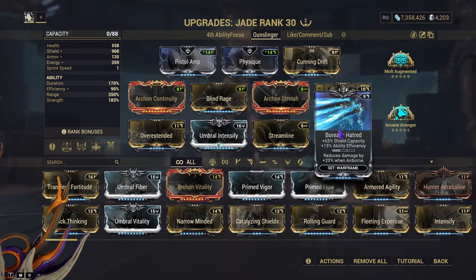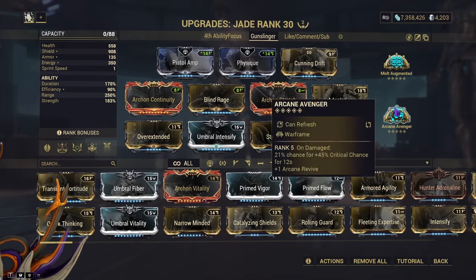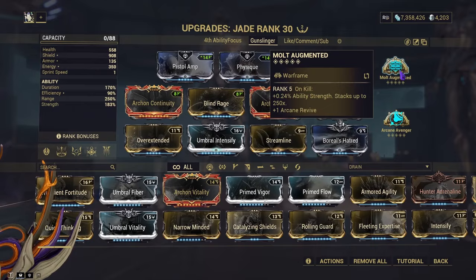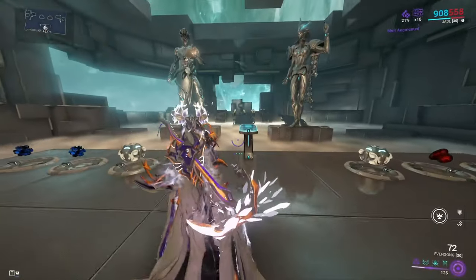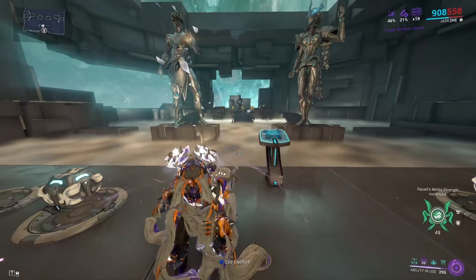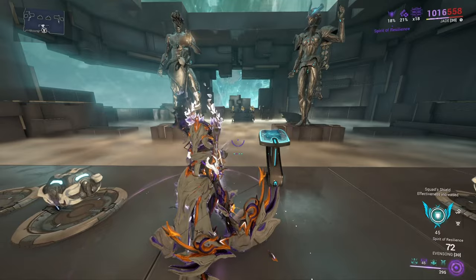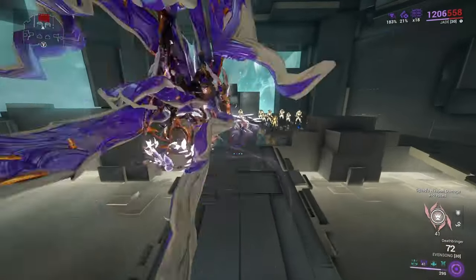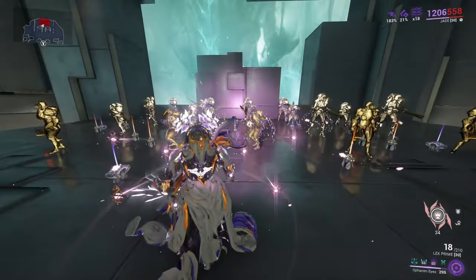Also Overextended for more range on Lights Judgment and Ophanium Eyes, Umbral Intensify which can be replaced with Archon Intensify, Streamline for efficiency, and Boreal's Hatred for even more damage reduction. Arcane Avenger gives crit chance when we get hit, and Multi-Augmented boosts the damage of Lights Judgment and Ophanium Eyes. You always start on Power of the Seven since it boosts Deathbringer and Spirit of Resilience.